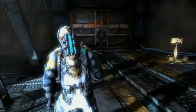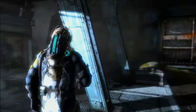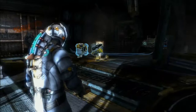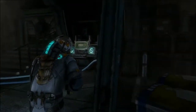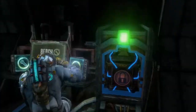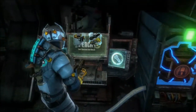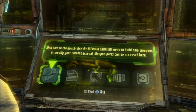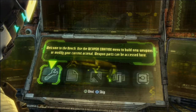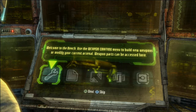What is this? Is this the campaign or what? Why do I have all these characters? How do you run? How do you activate? Oh, press A. Welcome to the bench — use the weapon crafting menu to build new weapons or modify your current arsenal.